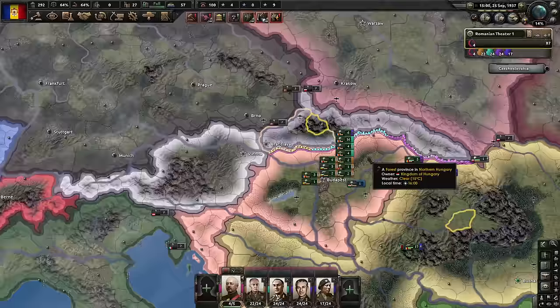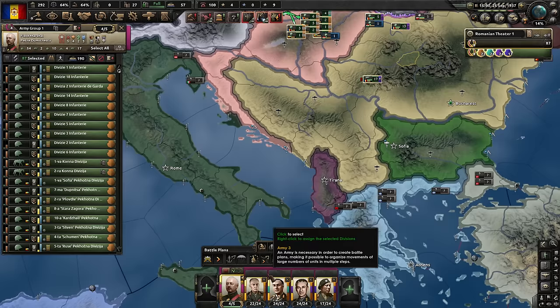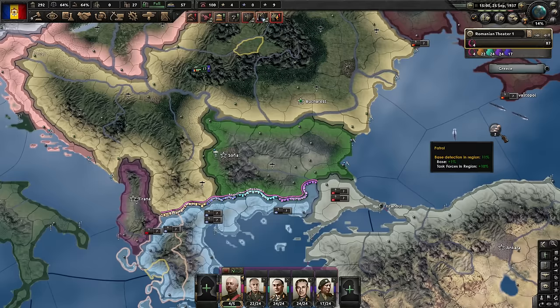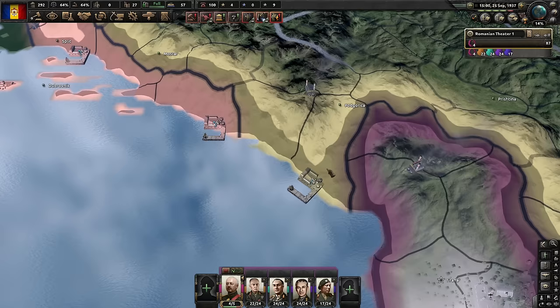Germany will be able to exert their dominance over Europe earlier, and I might ally them to fight the Soviets. In the meantime, it might be time to crush Greece. I do have a navy — Greece has a bigger navy, but perhaps I could launch a quick naval invasion here. Can I go across the Bosphorus? I cannot — well, that's a pity. I should have delayed the deployment of the submarine until we took this territory and deployed it here. But it's a bit late now.